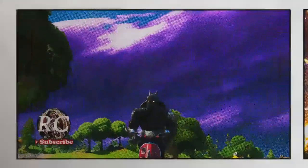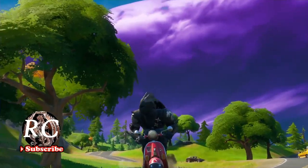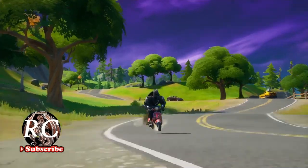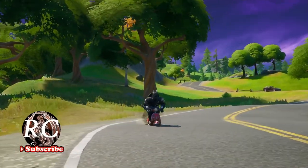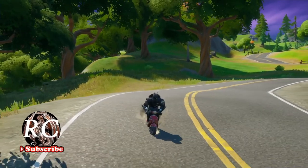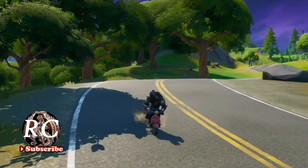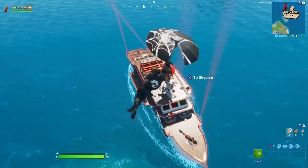Hello, welcome to Battle with Dragon RC. In today's video we are going to check out what happened to the yacht. As we all saw during the event, the yacht ended up on top of the agency, so we are going to see what really happened to it.